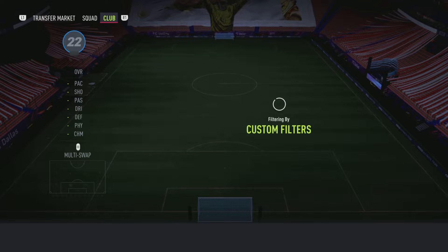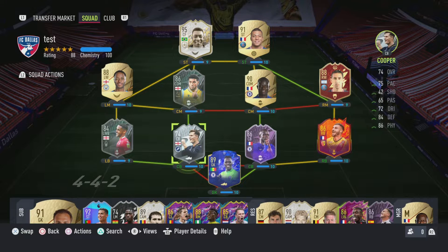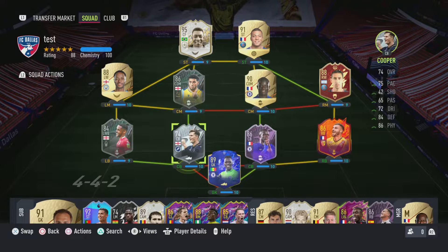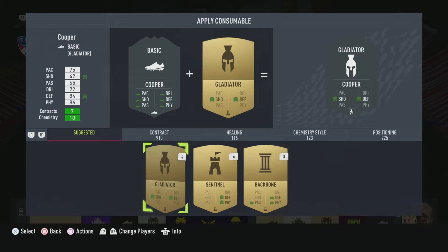I'm actually surprised EA put the Silver Stars tab in here given how long they usually take. As you can see, he's got good links right to Lau and some of the other guys, and he's pretty good for a Championship center back. But looking at it, he's got 75 pace, so nothing too crazy.